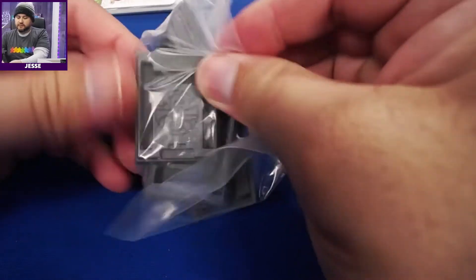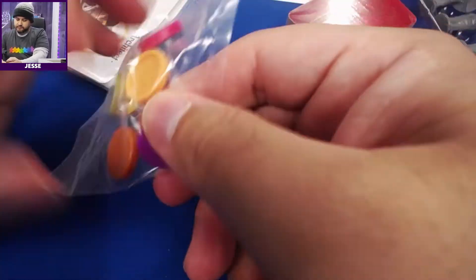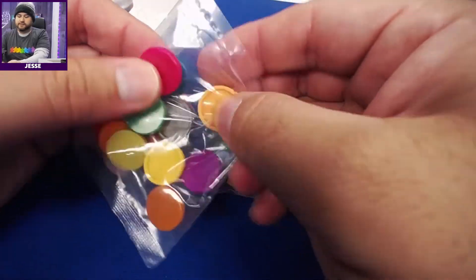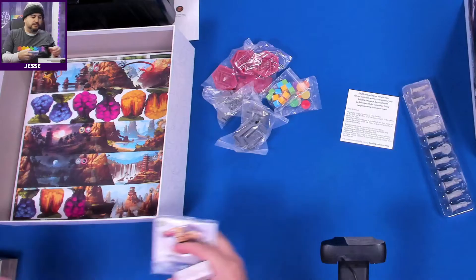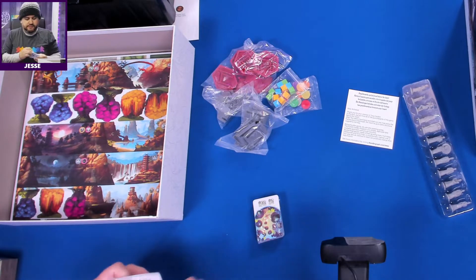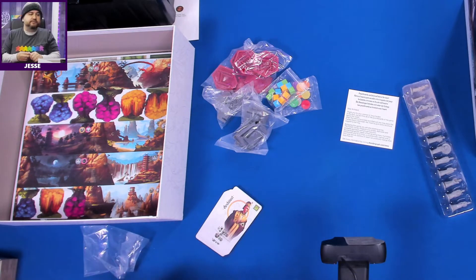We've got plastic bases — these are really plain, just kind of a cap shape. And cubes. Cards too — we'll open these. I don't think I'm missing anything, except for these cards, which we'll look at in just a second.